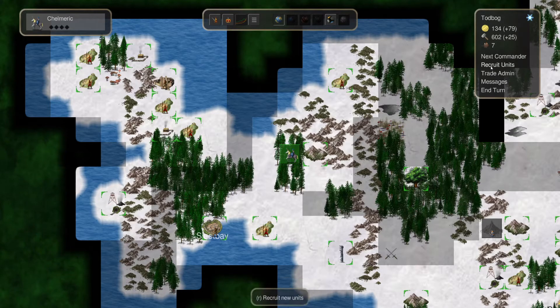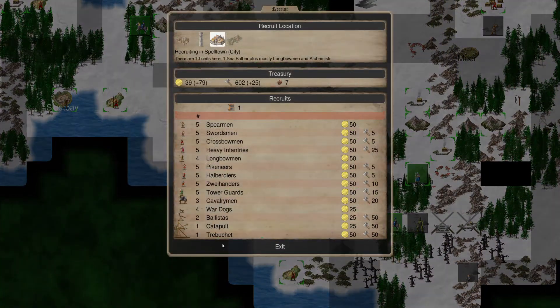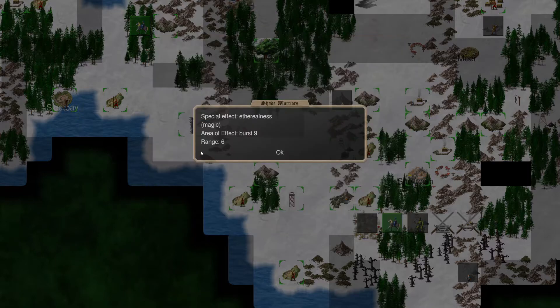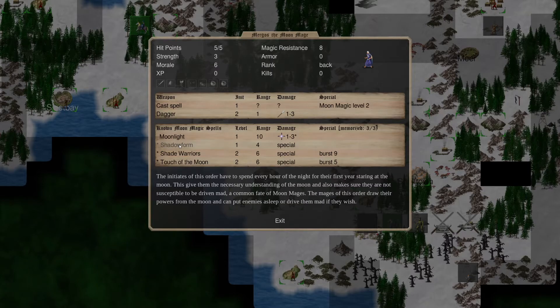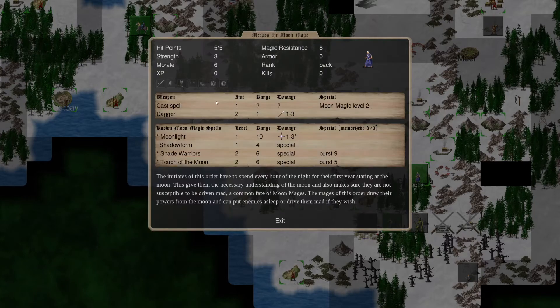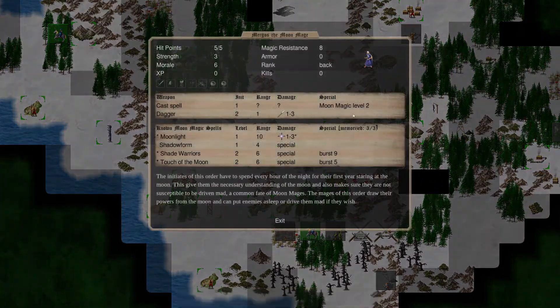Let's grab our Moon Mage and look at what it can do. Moon Magic Level 2: summons Shade Warriors — no, sorry, it actually makes your people ethereal, which is fantastic. Being able to avoid 75% of attacks is fantastic. Burst 9. Touch of the Moon puts enemies to sleep — that one's a good one. Shadow Form is just a single version of the etherealness. So we're just going to do Moonlight instead: 1 to 3 armor negating and causes confusion. He's already a level 2 mage, so if he were to visit a library, he could go up to level 3 for 600 gold, but you'd need a level 3 library — those are very few and far between.